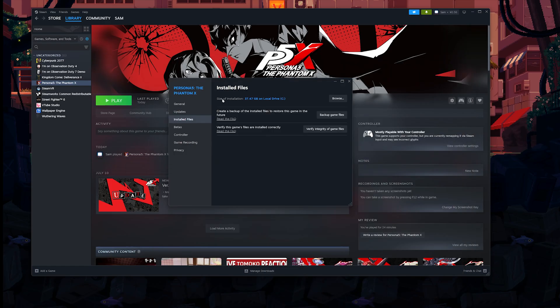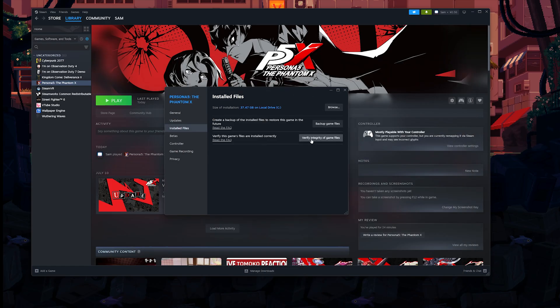After you have done that, while you're here, click on Verify Integrity of Game Files. This will check all of the game files to see if they are corrupt, and if they are corrupt, they get automatically replaced. It is very, very useful.